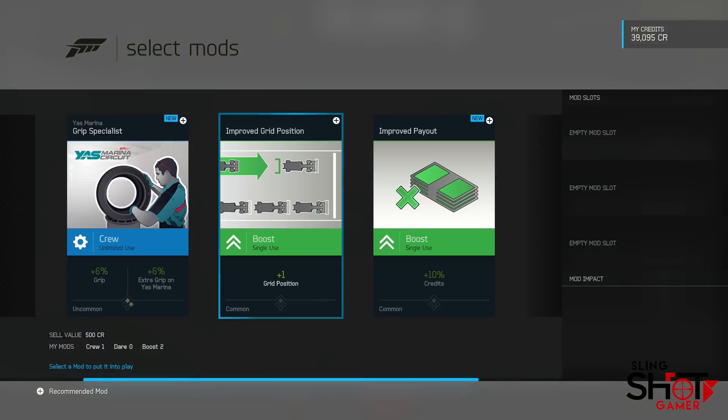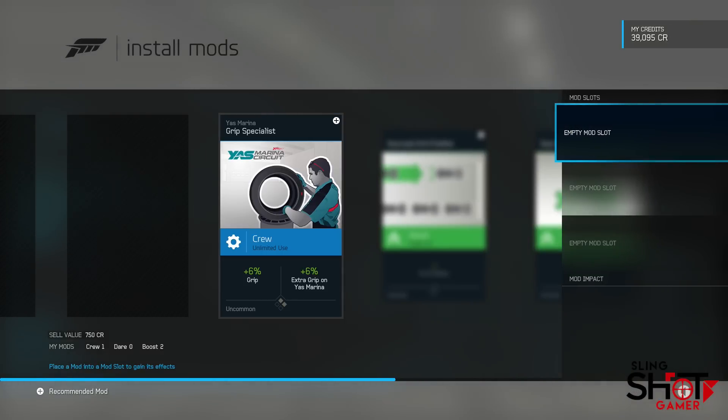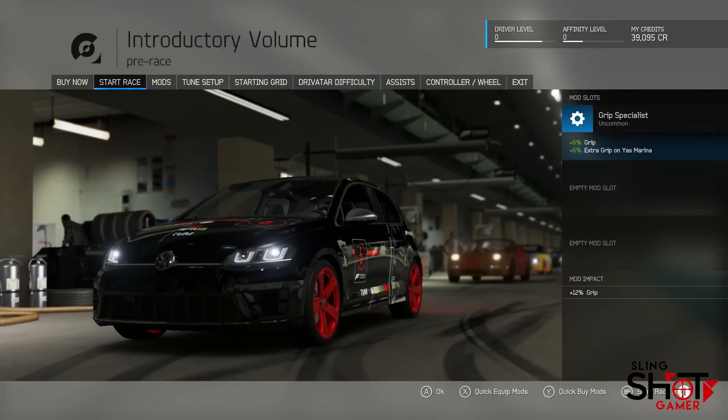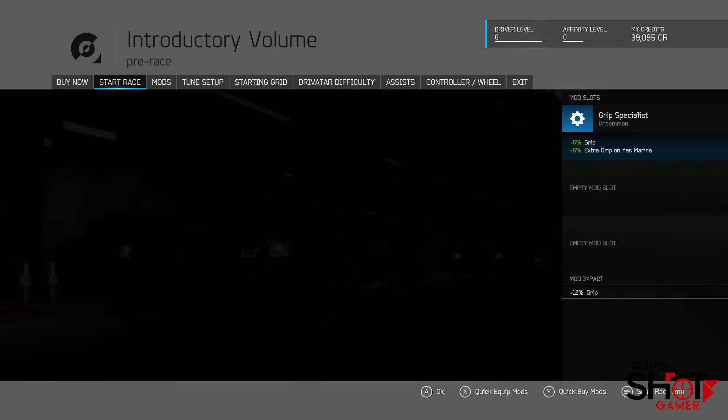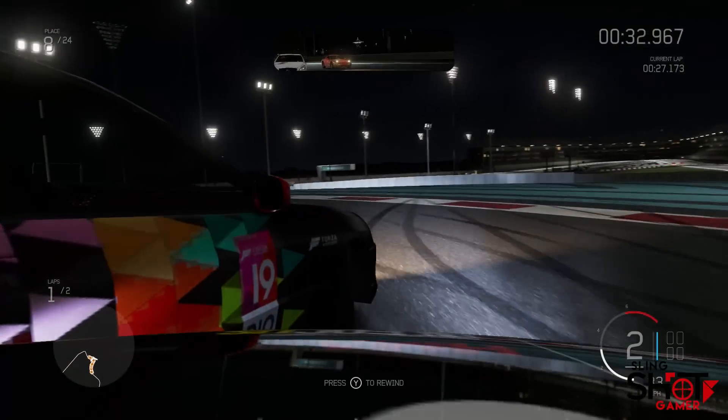You can win or use credits to buy mod booster packs, each of which has five cards of varying rarity. You can pay more for boosters with a higher likelihood of containing rare cards. Before each race you can attach up to three mods to the car, and any cards you don't want can be sold.